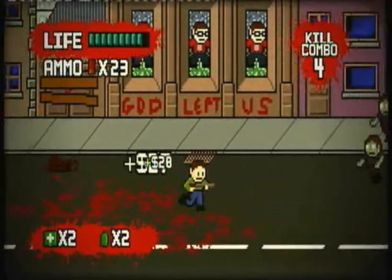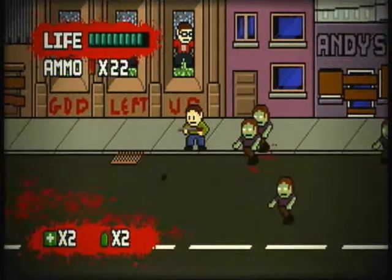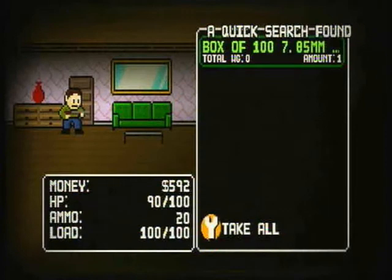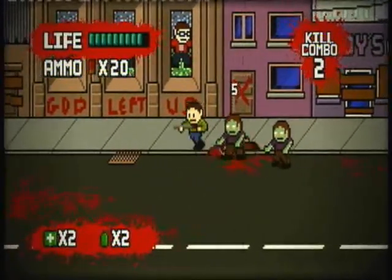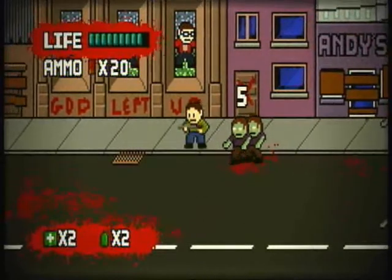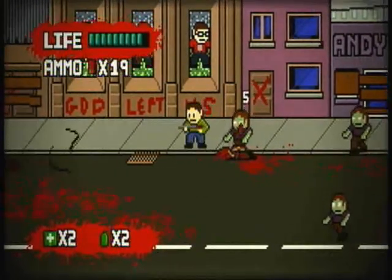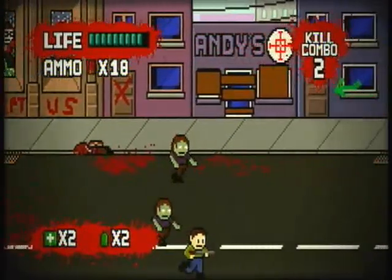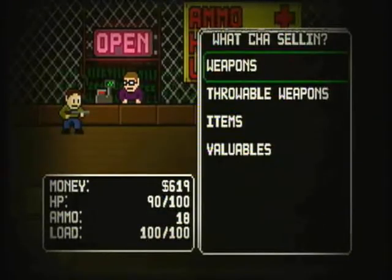As you might imagine, this being the very first street on the easiest setting, it's not too tricky. Later on in the game, even on easy mode, you really start getting swamped. At the moment I'm taking out every zombie I come across, more or less, in the interest of accumulating money so I can buy upgrades. But later on I usually end up just running past loads of them.